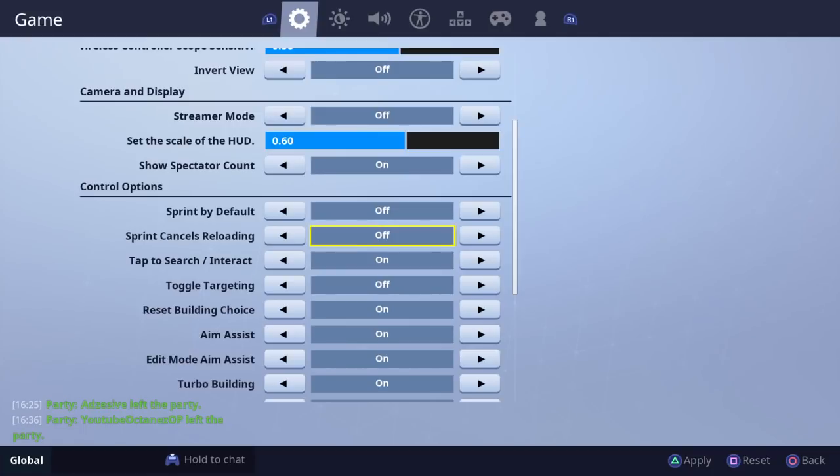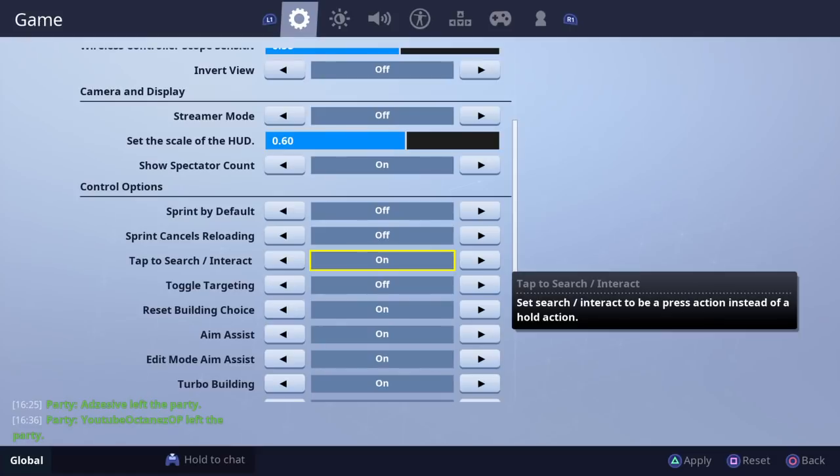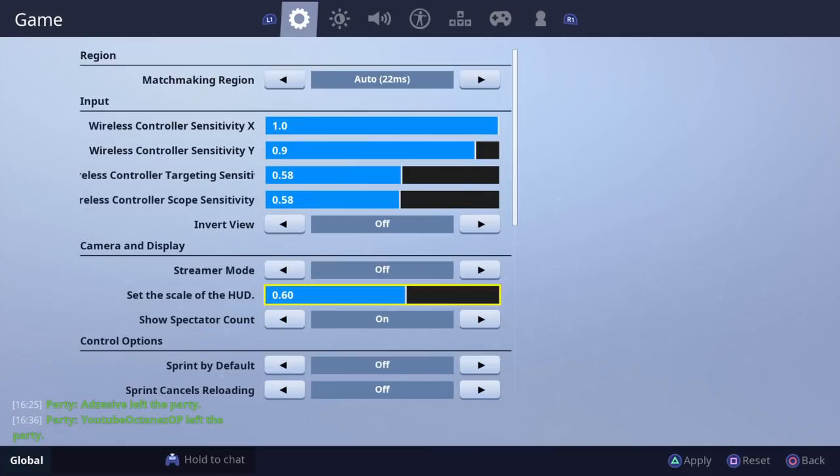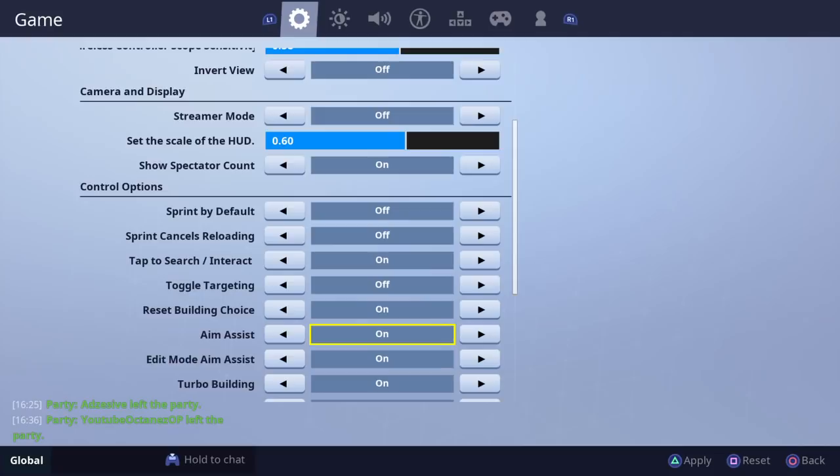For the other settings, like sprint by default, I have most of them off. But I do have Search and Interact on. What that is: say you're opening a chest — instead of holding the button, you just press it and it keeps opening for you as long as you don't move away. It's quite useful and makes things a lot quicker.